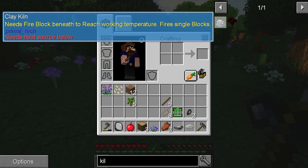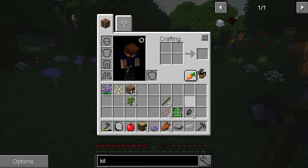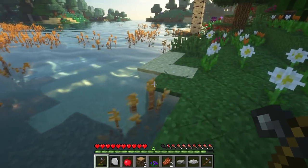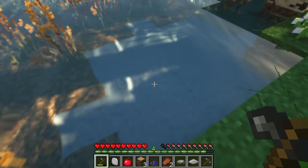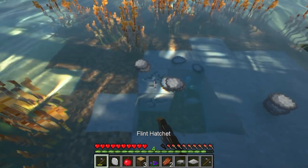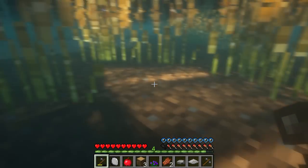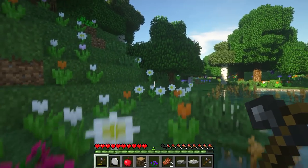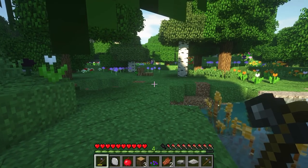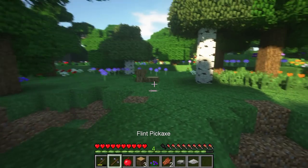A clay kiln. What does it require? A bit of cobblestone and some clay. Clay is quite easy to get this early on because you can just go over to the water here, dip your toes in around here, and just whack a few blocks. That's plenty - 24 clay, more than enough. Then we'll get our flint pickaxe that we got from last episode and go somewhere where there's a bit of stone and give it a good whack.